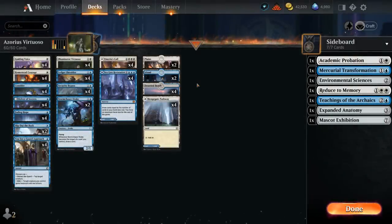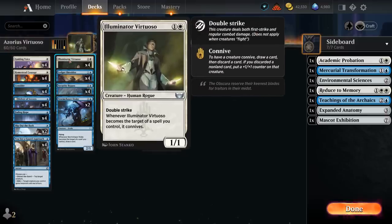Hello and welcome to another Standard Games video. Today I'm taking a look at a blue-white aggro deck featuring four copies of Illuminator Virtuoso as one of the build-around cards — a 2-mana 1/1 with double strike. When it becomes a target of a spell we control, it connives, meaning we draw a card and then discard a card. If we discarded a non-land card, we put a +1/+1 counter on that creature, which pairs very well with double strike as we get to take advantage of it twice.